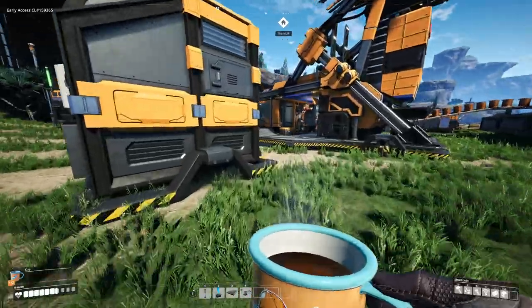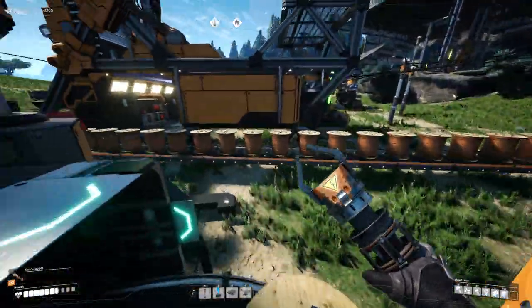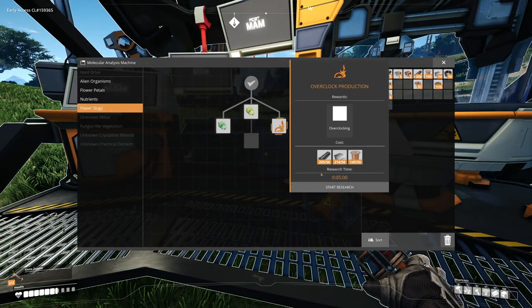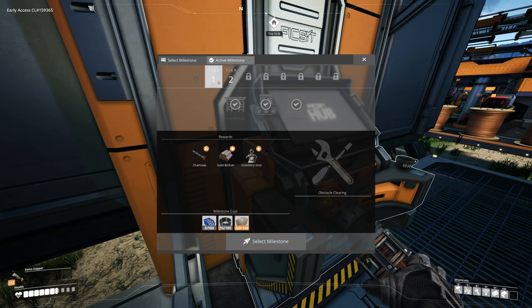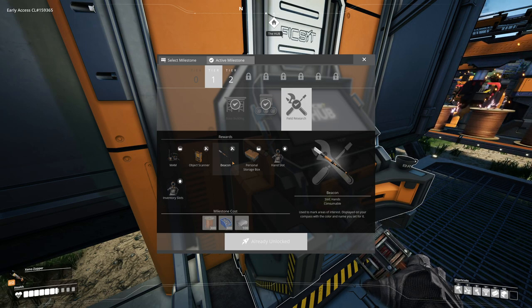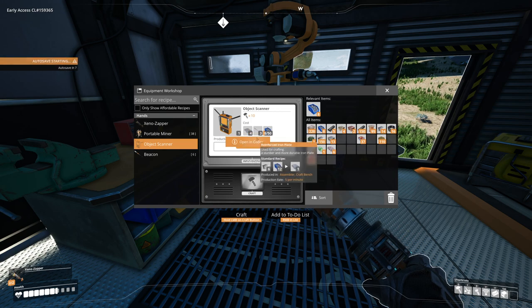We need plates and rods — we'll go pick those up. We have the power slug in our inventory but that takes five minutes so we have to come back to it. So what did we just unlock? Tier one field research — we got the object scanner and the beacon, used to mark areas of interest and display on your compass with a color and a name. That's really good. So I'm guessing we make the object scanner here, and the beacon — reinforced plates and a beacon.